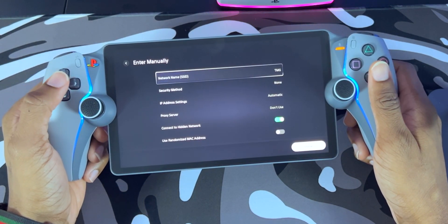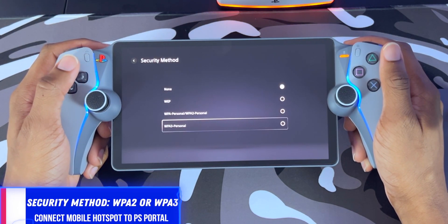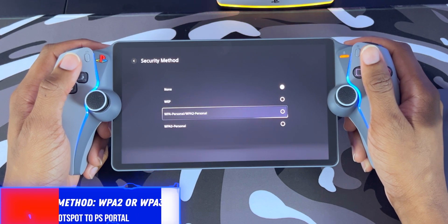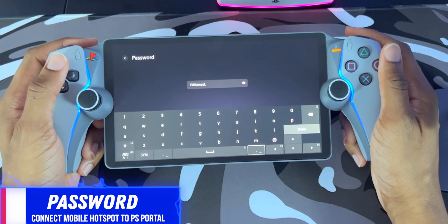Next, go to your Security Method, click into that submenu, and choose either WPA2 or WPA3 — either one works. In this example I'm going to choose WPA2. Then scroll down to Password and enter your mobile hotspot password from earlier in the video, and click Done.